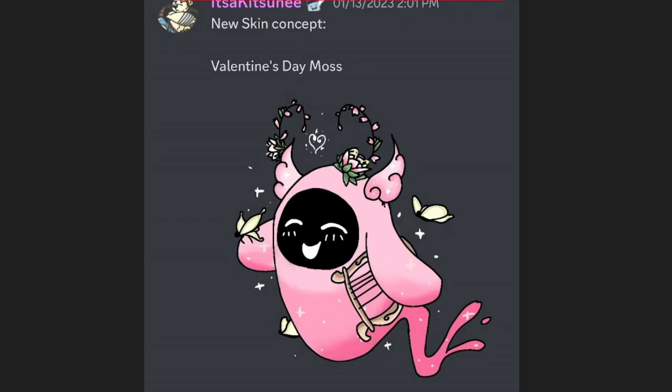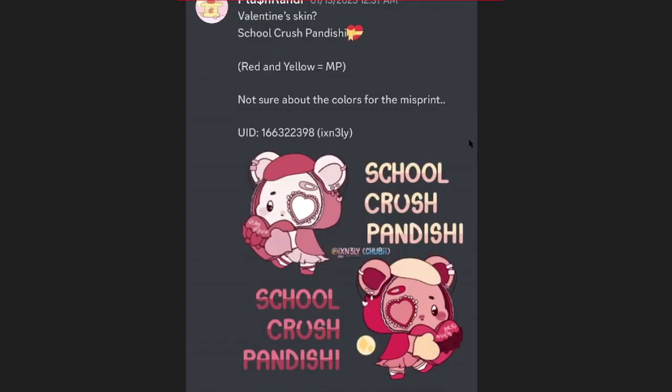Valentine's Day Moths — I really like how this is done, this actually looks like a skin that would be in the game, and he has butterflies or moths around him, pretty cool. School Crush Panda Shy — looks like the same artist who did the Cookie Kaleidoskunk. This is a pretty cool skin, I like it — he has an eye patch, that's pretty cool, and a couple of earrings too.